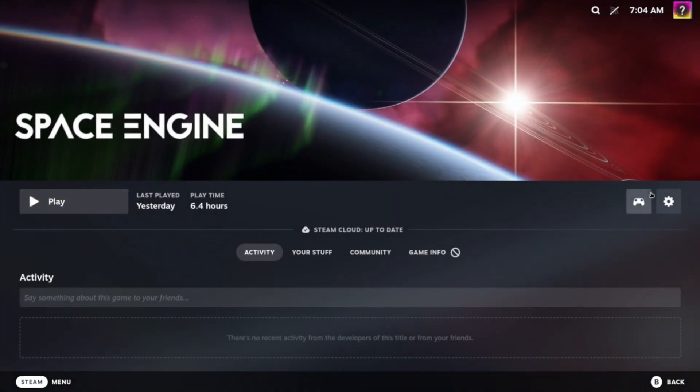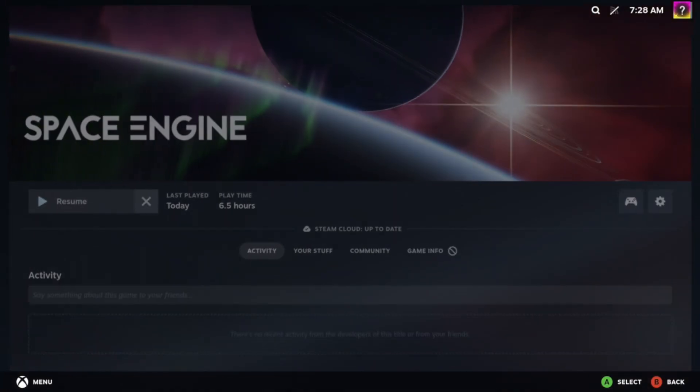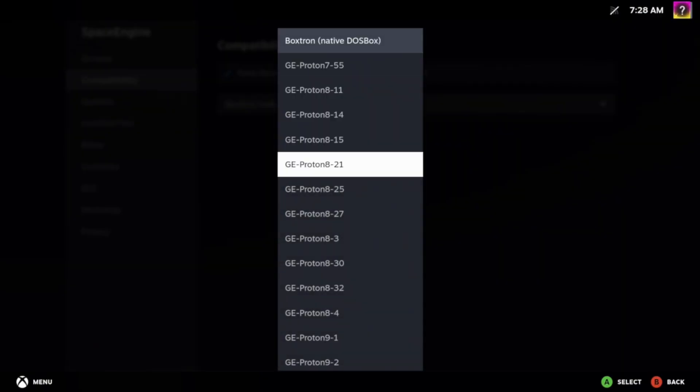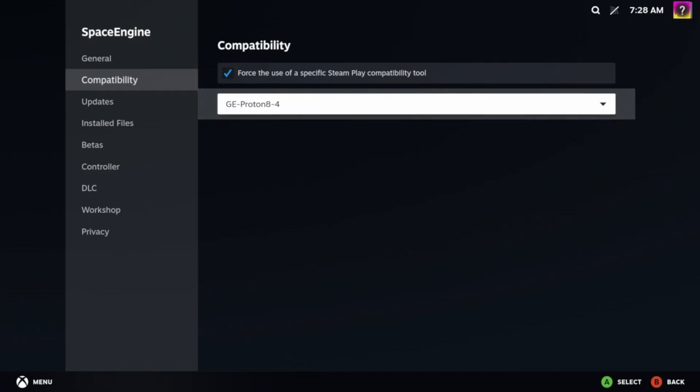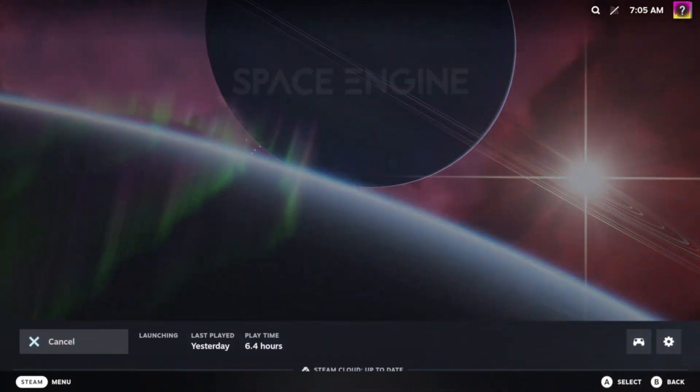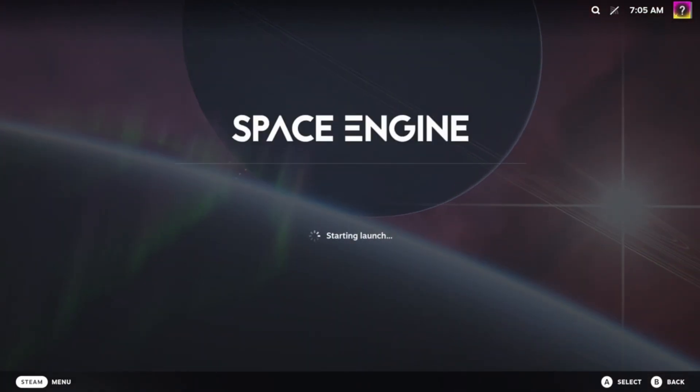Well, it really is. Many games show as incompatible on SteamOS, but that's because Valve hasn't verified their compatibility. So you just got to go into the settings, go to compatibility, and change it over to Proton84 for the first launch. After that, you can turn off compatibility mode or leave it on — either way, it should work.